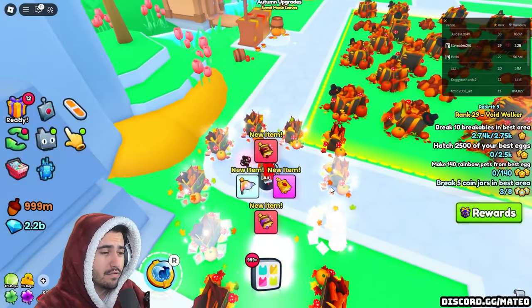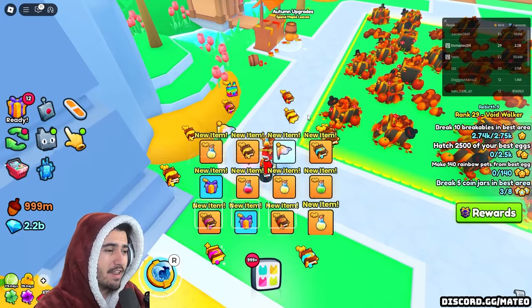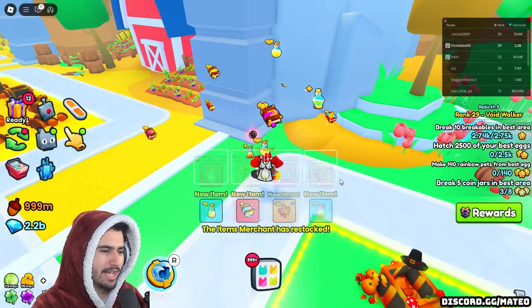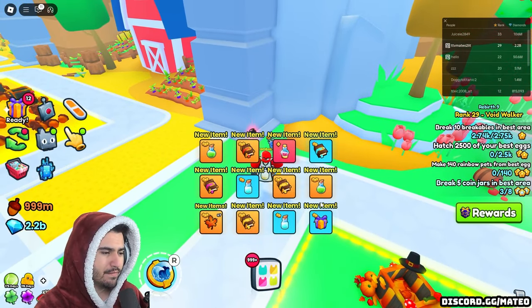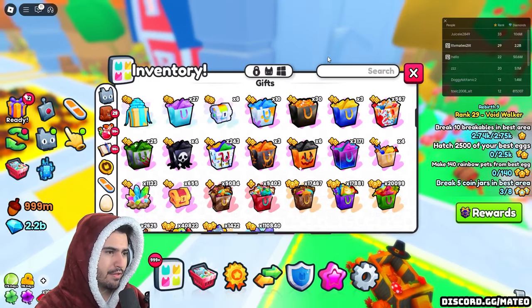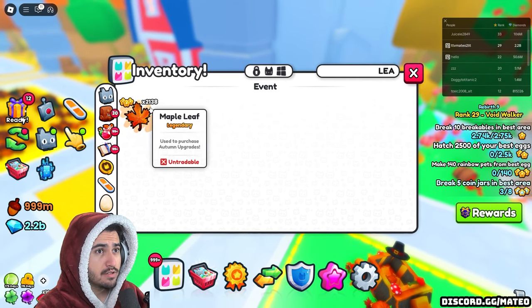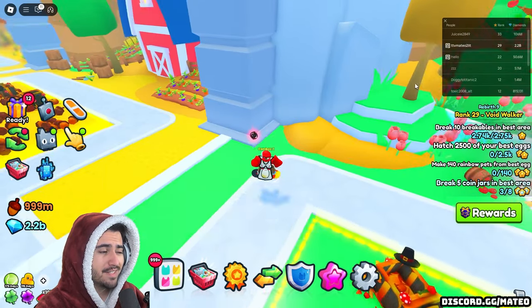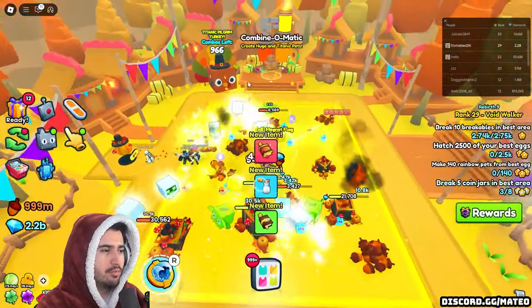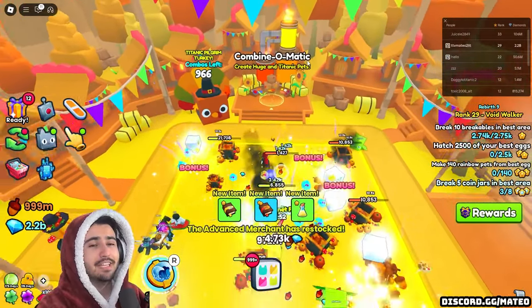After opening the rest of my gifts — getting bundles of 15, 15, 7, 7, 5, 15, and another 30 — we now have 2,137 Maple Leaves. So that's around 400 to 500 leaves from just 100 gift bags, which is pretty good. If you do that quite a bit you should be able to get all of the upgrades you need, making it a lot cheaper to combine and finally get your first Titanic.